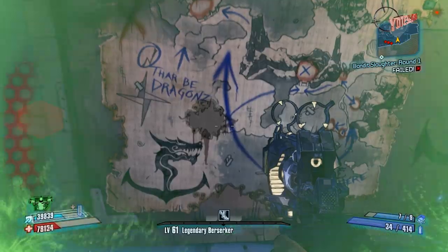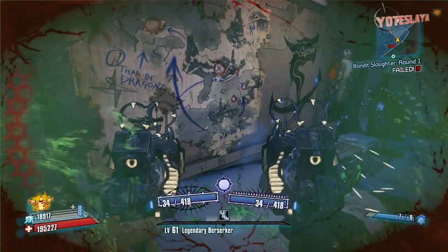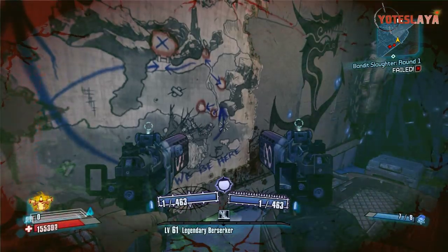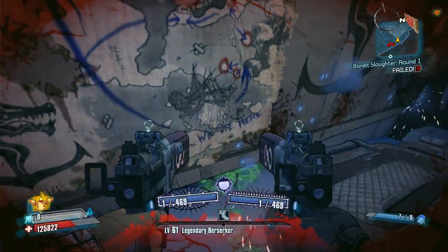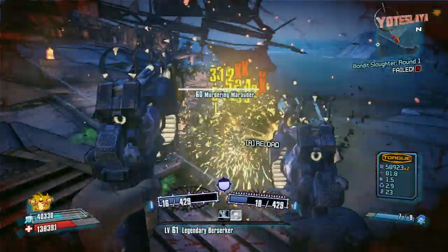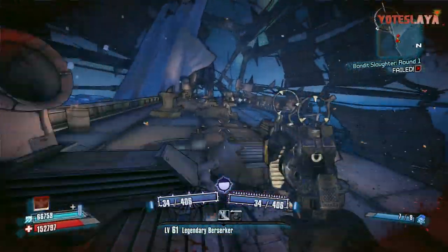You can see it right there before our faces. Over there to the bottom right it says 'we are here' — that's where we're at right there where I'm showing you guys now. But up to the top left is where the dragons are going to be. Right here I'm getting lit up so I'm going to go take care of these guys, but we're going to go back and take a look at this map again.